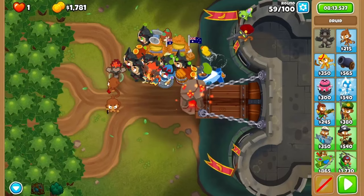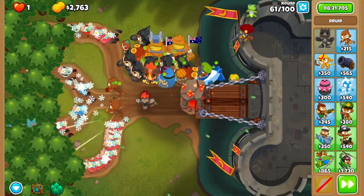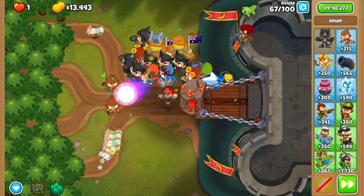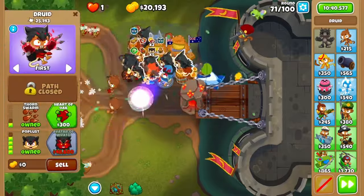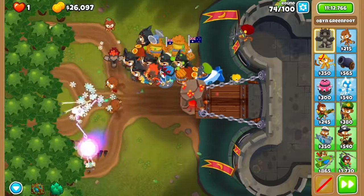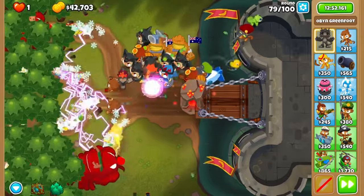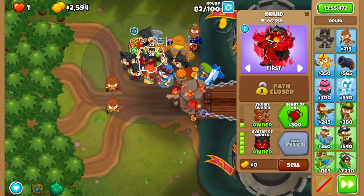From here you're all good. You require no further micro whatsoever, so turn on auto play, fast forward, and sit back and relax for the next 20 rounds. Welcome back — we're currently in round 81. Now it's time to afford avatar of wrath on your middle druid. Now we're cruising.